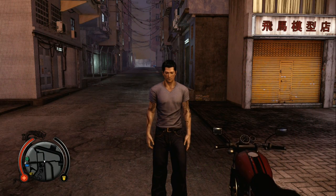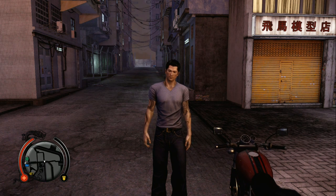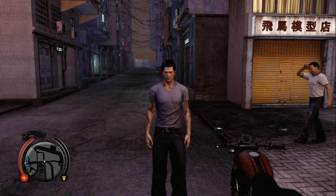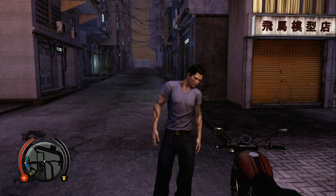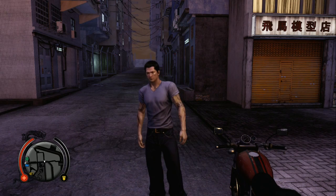Hello and welcome to the Red Envelope Guide for Sleeping Dogs Definitive Edition. This game came with all the DLC from the 360, which includes the Red Envelope DLC. That DLC put 20 red envelopes around the city to find, and each envelope has $50,000 in it, so you can walk away with a cool million if you find all 20. In the 360 version they were very easy to find — they were all next to the parking garages. In the Definitive Edition they mixed it up and put them all over the place. So I'm going to show you what I think is the easiest way to collect them all and where they are.